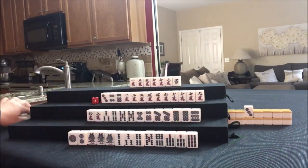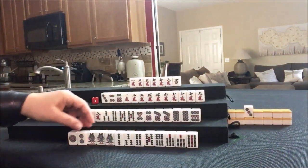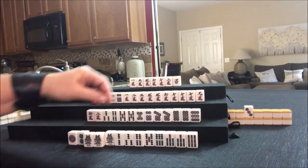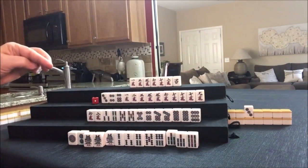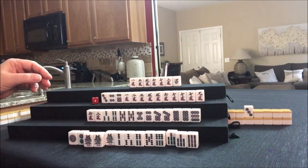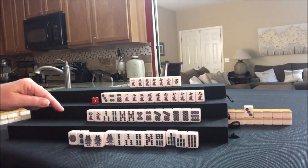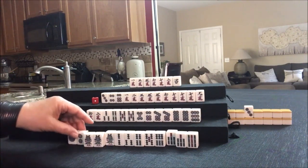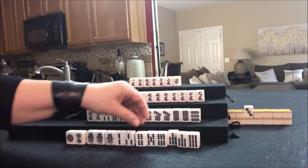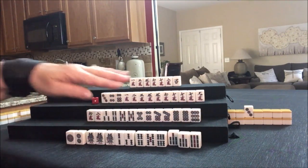They're not ready to declare Mahjong, so they can't take that. We're going to draw — one bam. If we Pone that, we could discard this and be ready on a pure straight. There's one more eight bam left. Actually, that's not right because we need a three dot here. There's still work to be done: we have a pair, a Chi, a Chi, Chi. We can't do that — Poning would take our pair. Let's just stay put.